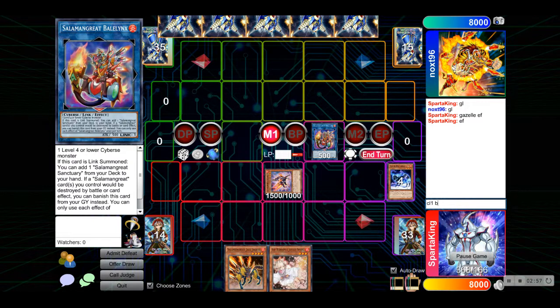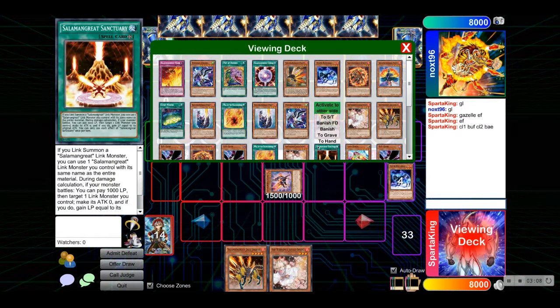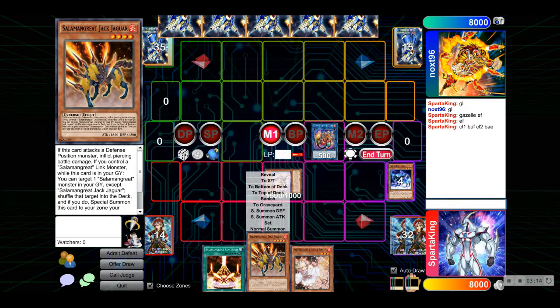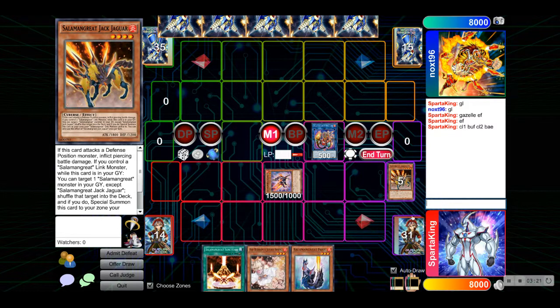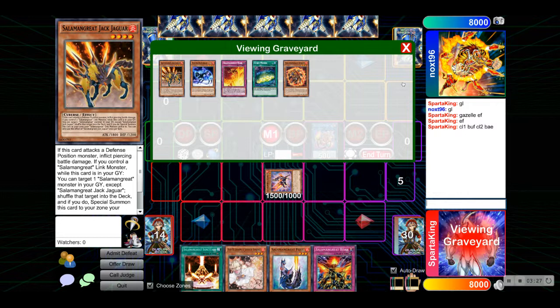Chainlink 1: Buffalo. Chainlink 2: Baylink. Baylink resolves first because the chain resolves backwards, and we are going to search Sanctuary. Then Buffalo — we are going to discard the Jack Jaguar. And then Pot of Greed. Okay, we saw Roar, which is pretty cool. We sent Rage — that's cool.